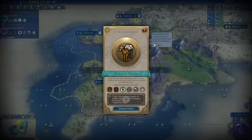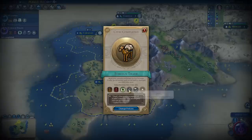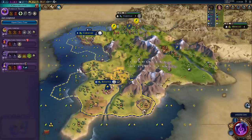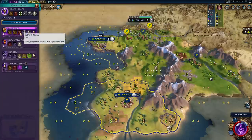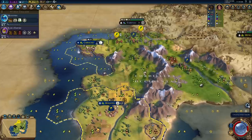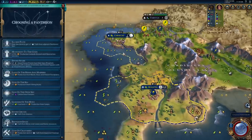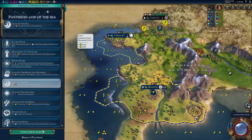I think we're going to hard research foreign trade, because I don't think we're going to see a second continent for a while. We still don't have our Pantheon? Should get that boosted soon. There's our Pantheon - I think we go God of the Sea here. I think we're going to have quite a few fishing boats, and there's lots of good stuff in here, so that's going to be a pretty good one.